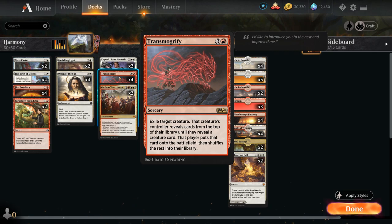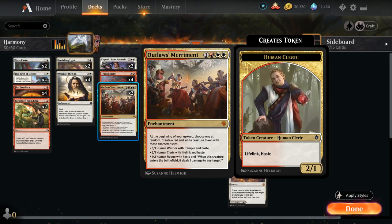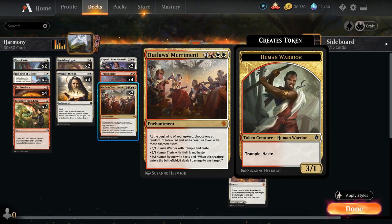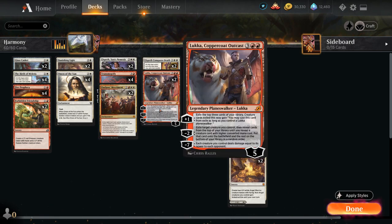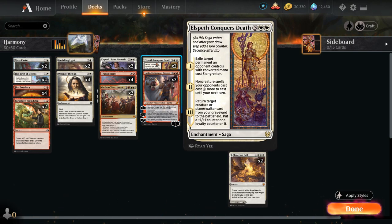We've got four copies of Transmogrify. You need to make sure Transmogrify actually resolves — if your opponent tries to kill the creature you're targeting in response, you won't get your Archon — so you usually want to cast this when the opponent is tapped out. We also have two copies of Outlaw's Merriment as another token maker; at the beginning of our upkeep, at random we either get a 3/1 Warrior with Trample and Haste, a 2/1 Cleric with Lifelink and Haste, or a 1/2 Rogue that deals 1 damage to any target when it enters and has Haste. At 5 mana we have two copies of Luka, mainly to minus-2 and turn tokens into Archons, plus two copies of Elspeth Conqueror's Death as removal that can also return Archon or one of our Planeswalkers from the graveyard.